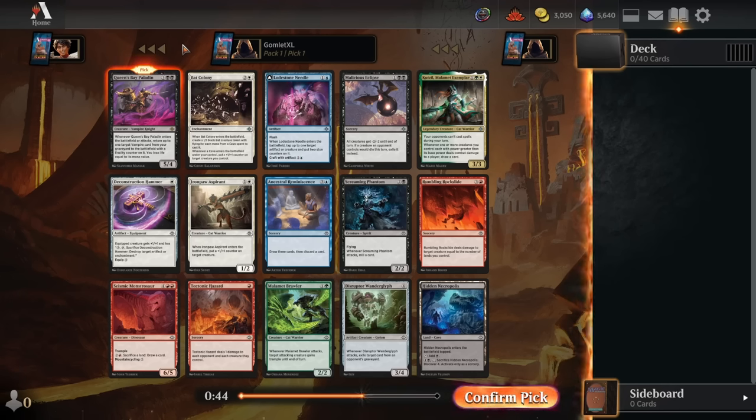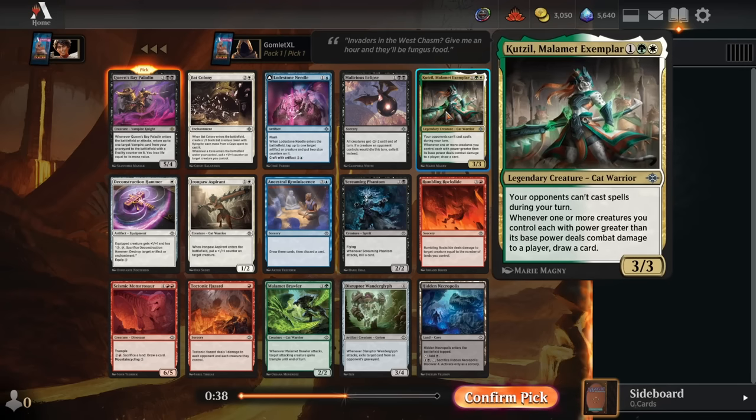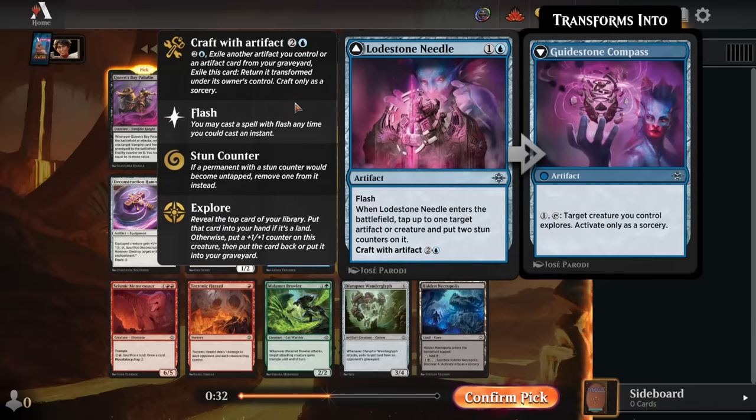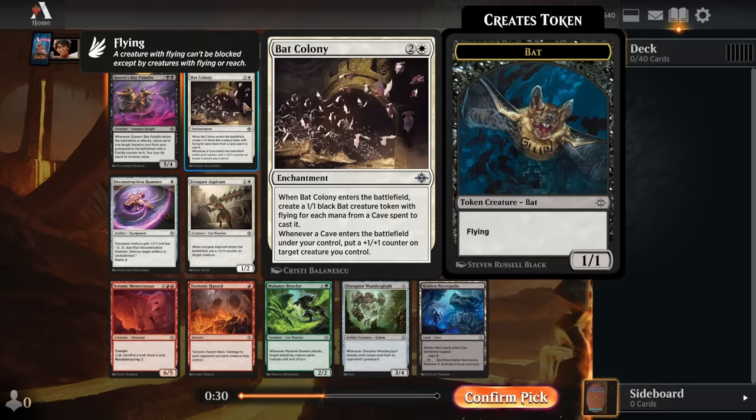Not a super exciting pack. None of these commons are super premium cards, and the uncommons are all a bit narrow. There's a green-white gold card, a black defensive board wipe, a really dirty little stun effect, and the cave build-around — in my opinion the weakest cave build-around, because it really requires you to have your caves in the early game, making it super narrow. You have to draw super well to get that cave value going.